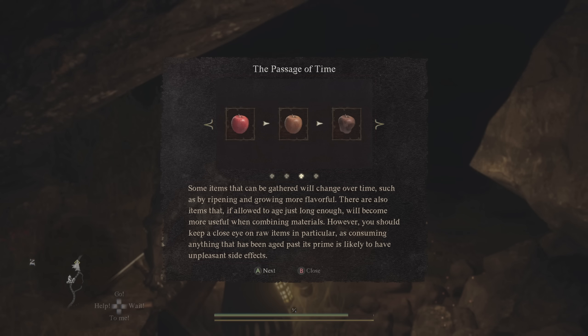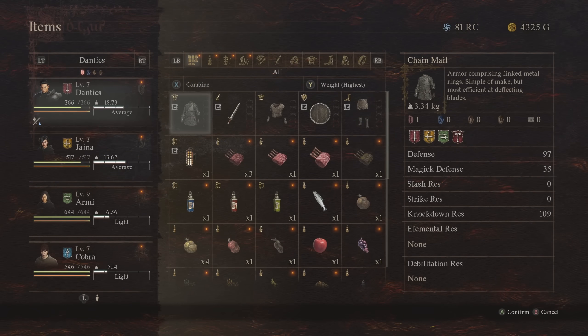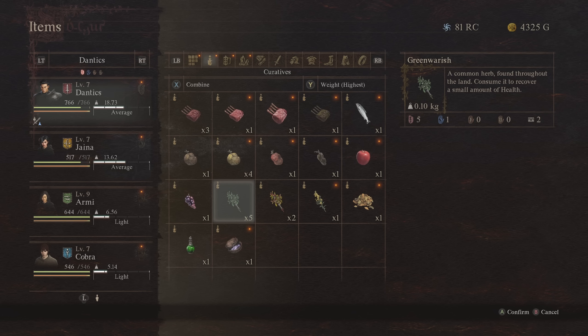As you traverse the world of Dragon's Dogma 2, if you're anything like me, you'll find yourself quickly becoming over-encumbered with gathering materials and monster drops. It's hard to drop them — what if you need them for something? A lot of items, like foods, will spoil, and many are quite heavy. But there is a way.